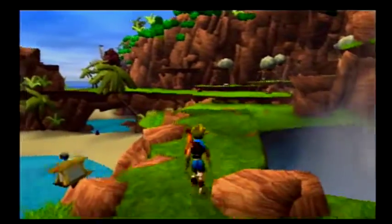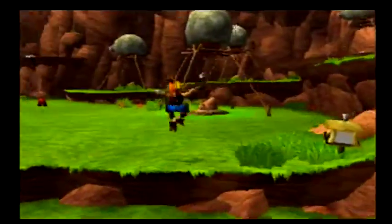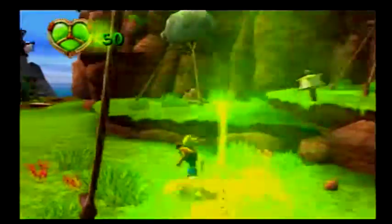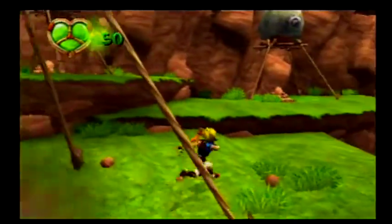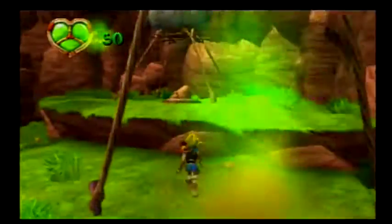Yes, I know there's a scout fly down there somewhere — I'll get it in a moment. And as Samos said earlier, we need to knock the rocks off of his green eco harvesters. So let's do that right now.